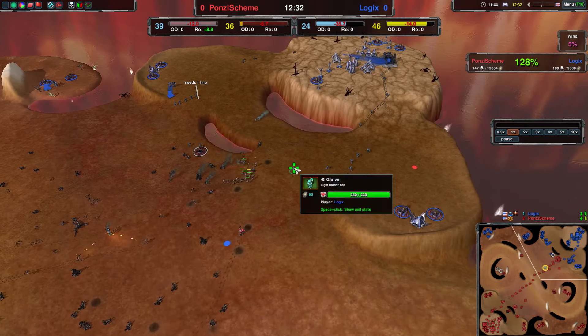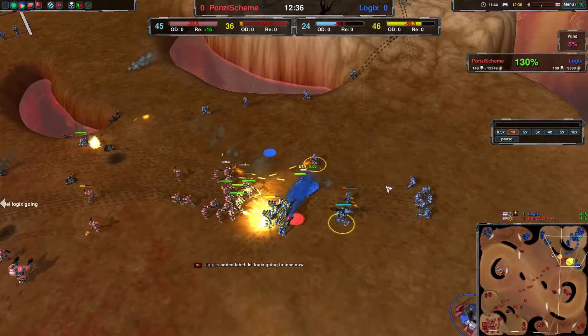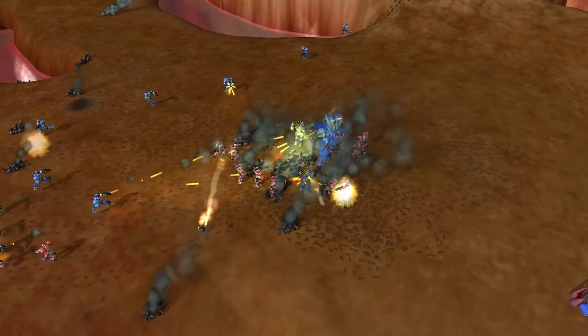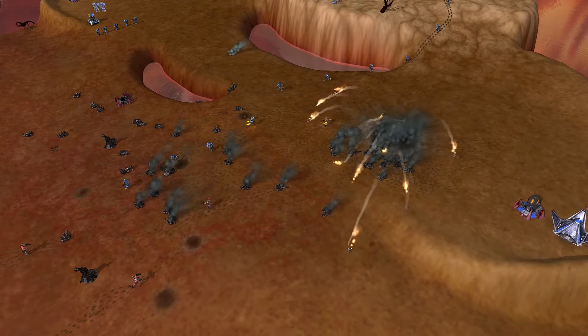Stardust coming up. They're not on this side yet, so can still swoop in from the right-hand side. Stardust now. And is it above 80%? It seems like it, so it should have the explosion once... Yeah, there it goes. And most of the glaives have been cleaned up by that explosion.